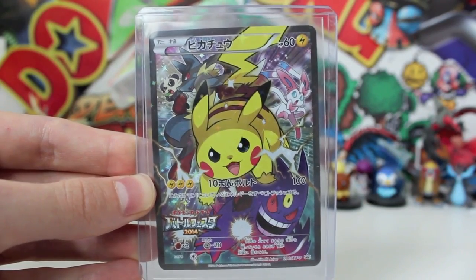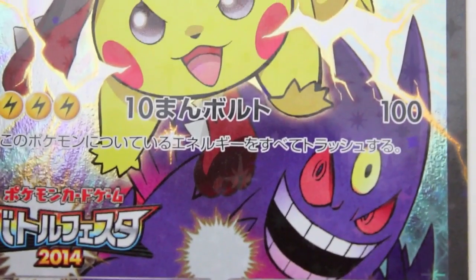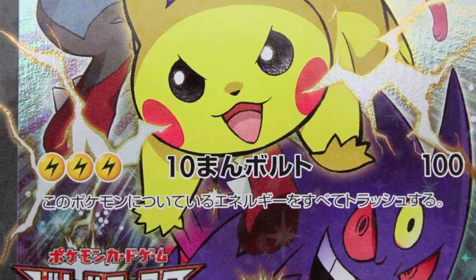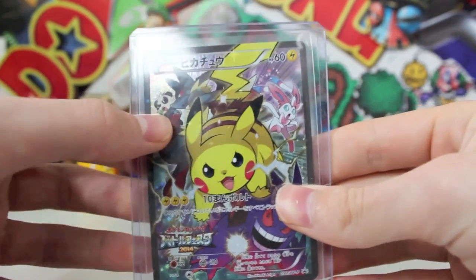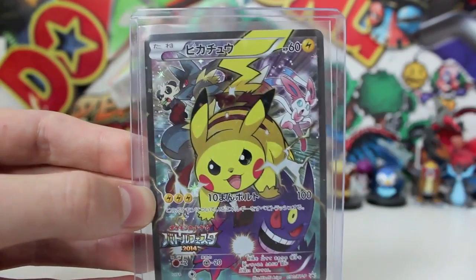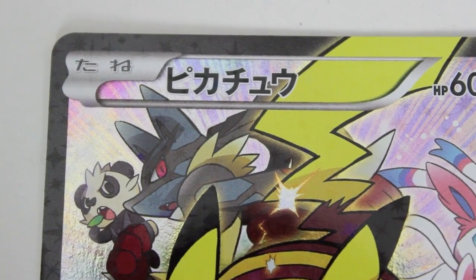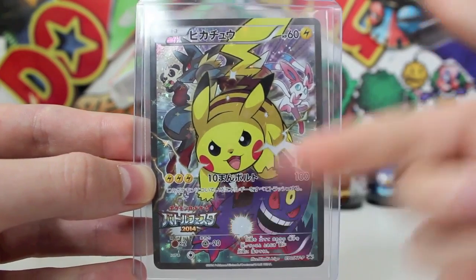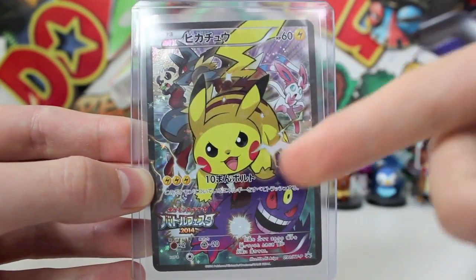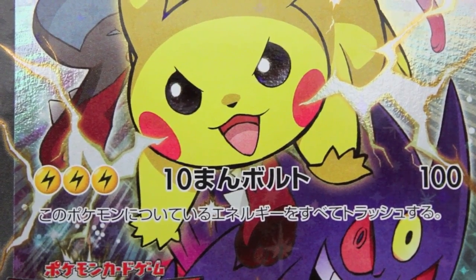The full art edition which is completely hand-drawn. We've got a Mega Gengar on the front, a gangster Pikachu with electricity coming out of his cheeks, a Sylveon jumping for joy, a Pancharm, and Lucario — that is cameo central. It's like when The Simpsons and Family Guy do crossovers. So many cameos in one thing. We've also got the 2014 Battle Fiesta logo down the bottom, and attacks including a 100-damage attack — which is so hashtag cray.